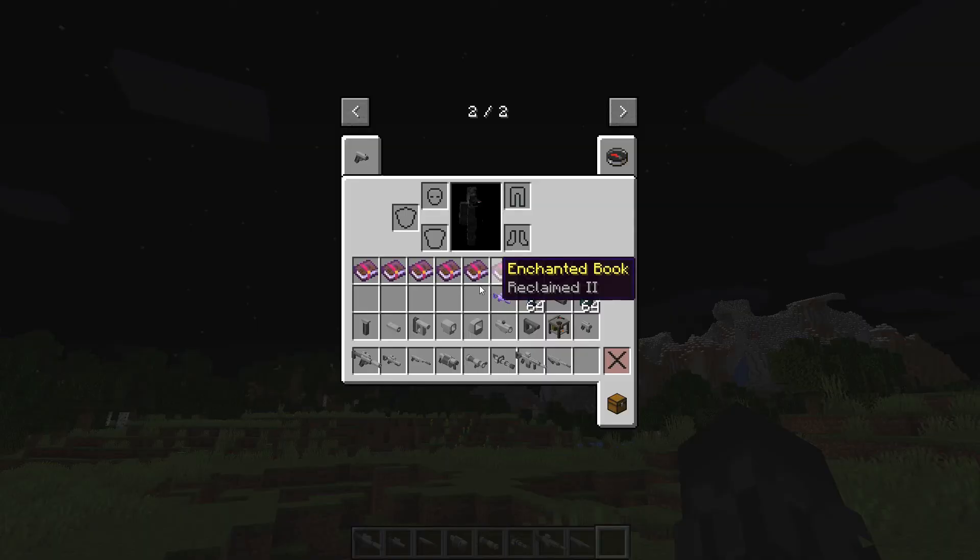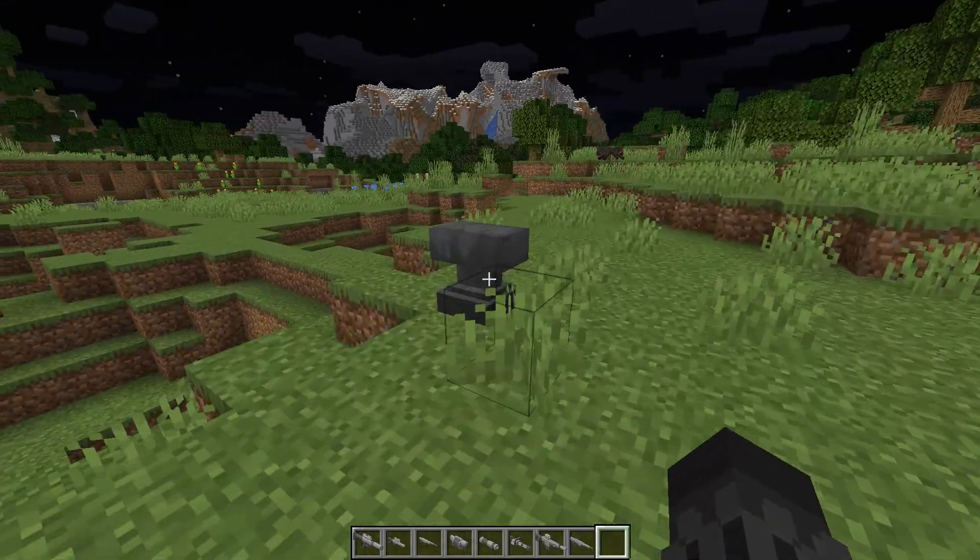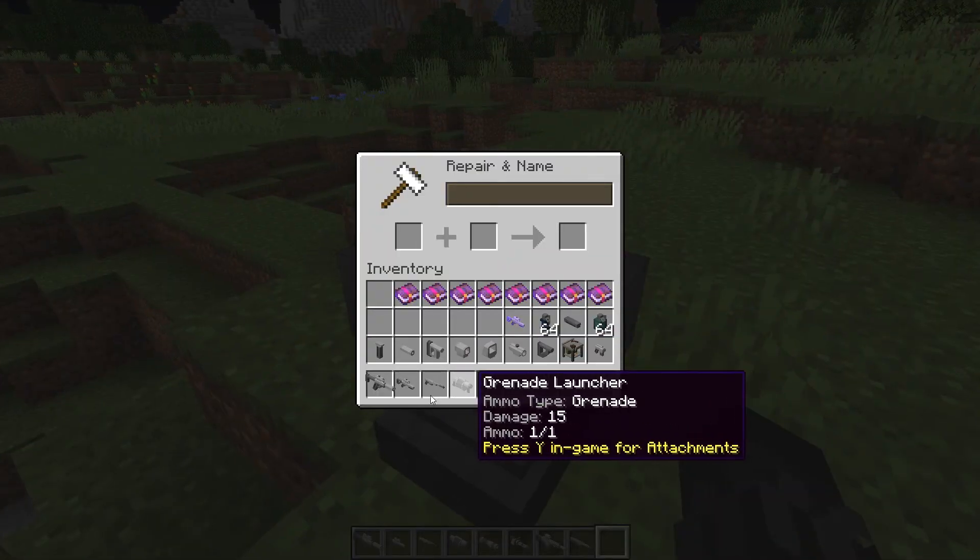I think today we're going to check out all these enchantments. So the first one is Quick Hands. I tried it on another world — it does absolutely nothing, so you can destroy it. Sugar Finger just makes your gun a lot faster to click.